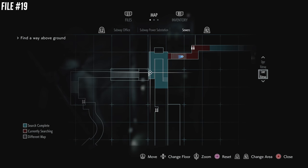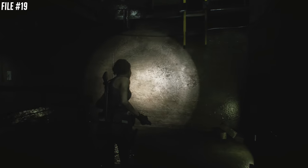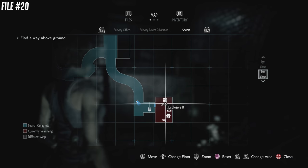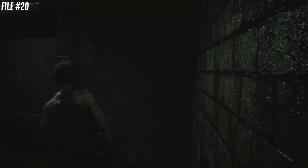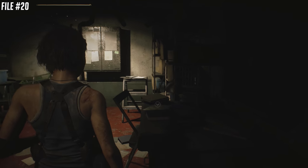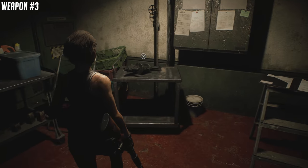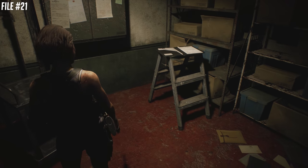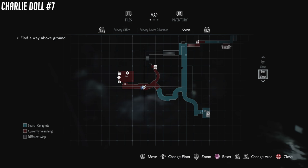File number 19 — we're finally in the sewers. This is going to be next to the door that you need a power supply for. There's a note on the wall telling you about the battery we're going to find. From there make your way down south to this office — there's going to be an item box and typewriter, and you'll find number 20 in here. Staying in this room, we also have our third weapon, the MGL grenade launcher. Next to that is file number 21 — three things you're getting in there, so make sure you get all of them.